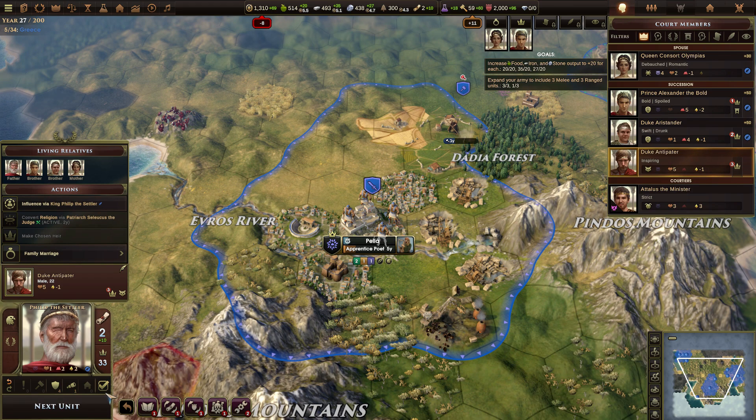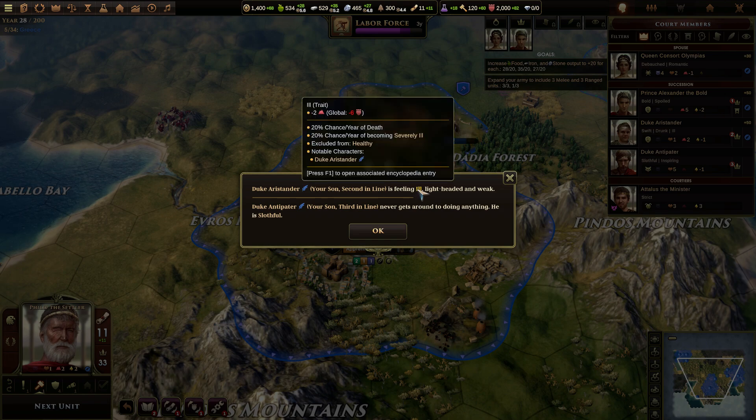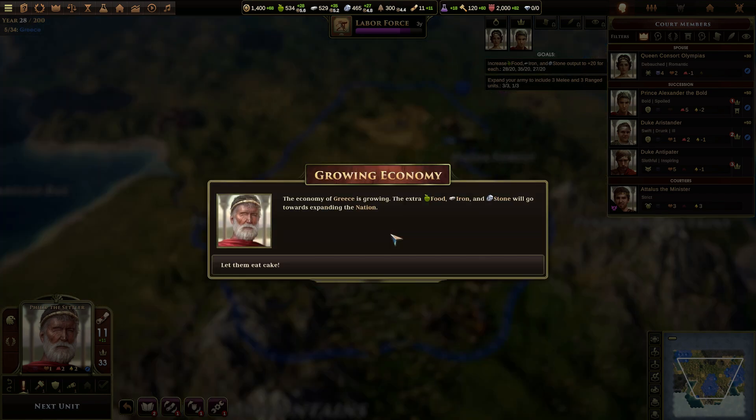Oh, I can't do any more research apparently. Oh no, there it is — it just disappeared. Duke Aristander is feeling ill, lightheaded, and weak. What does that mean? Well, I hope he gets rid of that. You guys all suck with your discipline — I don't know how to fix that. And your Duke Antipater never gets around to doing anything — he is slothful. You're all useless. All three of them — get rid of them all.